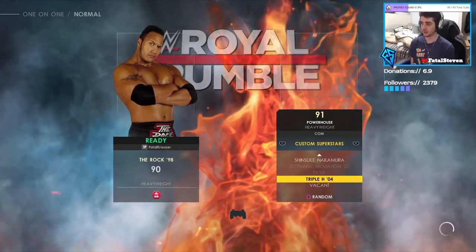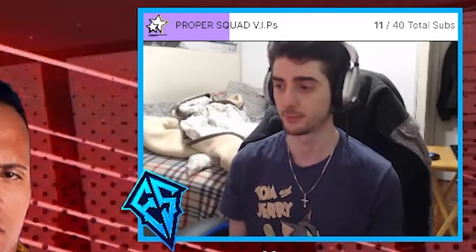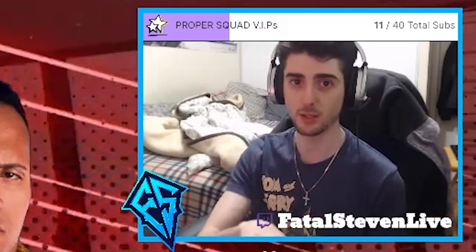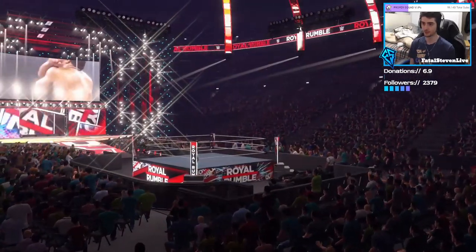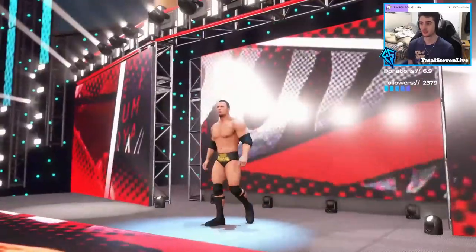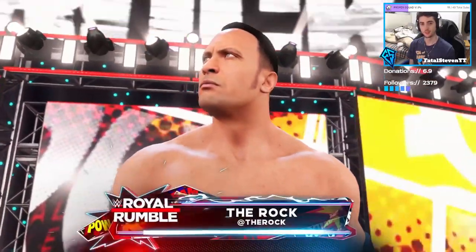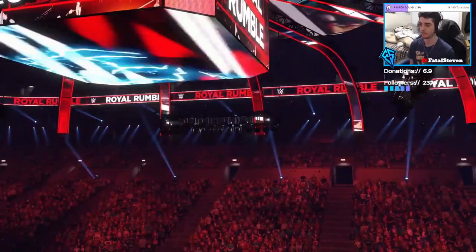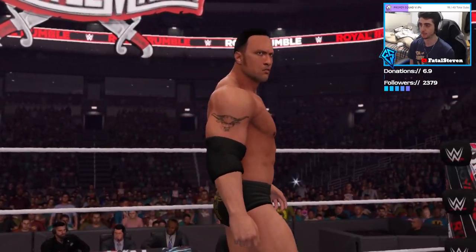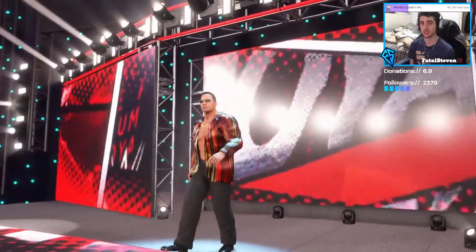Get The Rock 98 and The Rock $500 shirt. They will have The Rock 98 theme song on entrance as well, besides the Nation of Domination one — that's the only exception; that one will have the Nation of Domination theme song on entrance. There it is — titantron comes up to the entrance, theme song, you know the drill. And same with the $500 shirt Rock — and there he is.